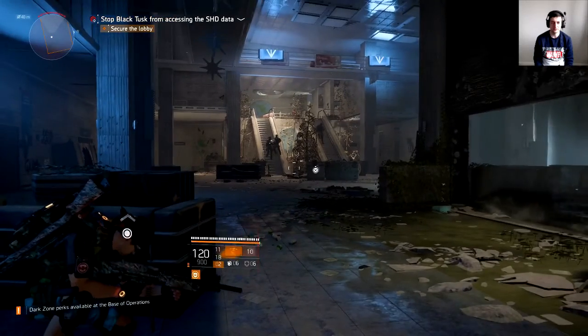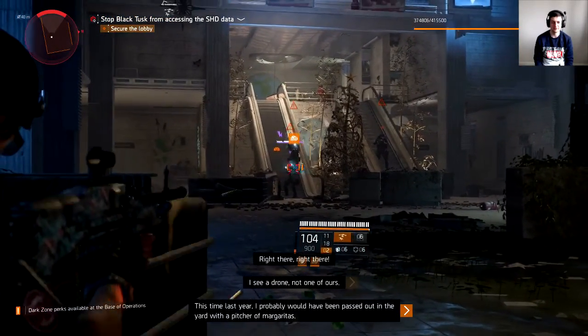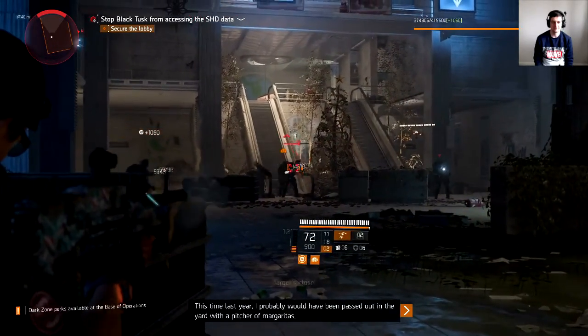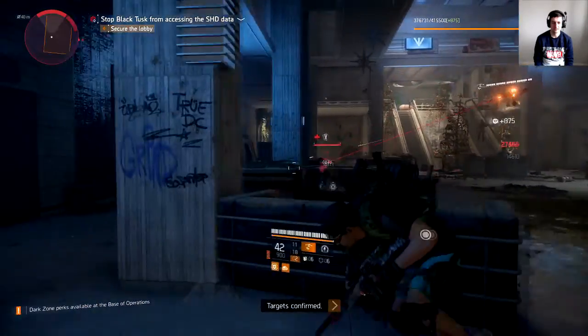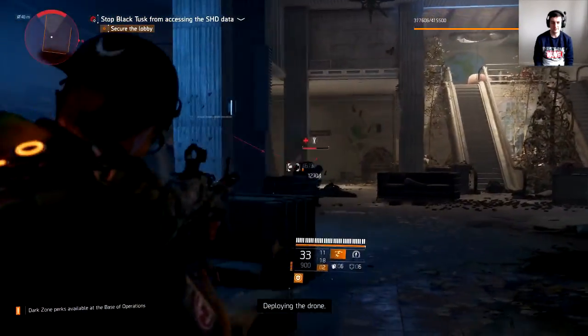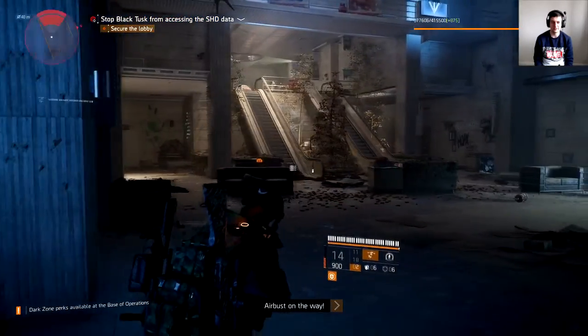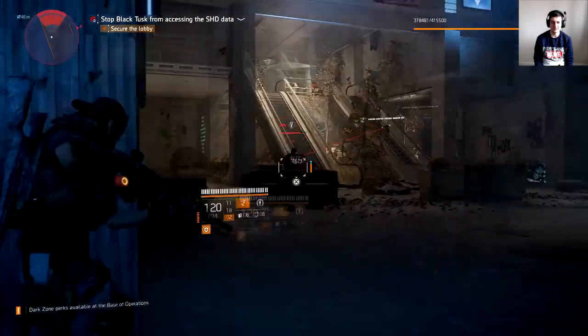Just run to cover, get a little bit closer. You don't want to get too close because you'll end up getting bombarded with enemies, especially if they come from behind. He's a medic, so you want to get rid of him — because he'll bring the others back to life. You don't want to kill the same enemies over and over again.